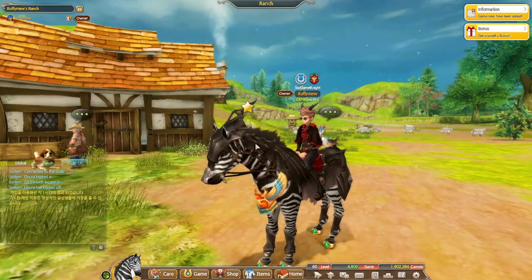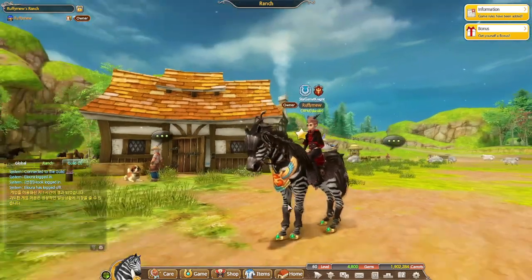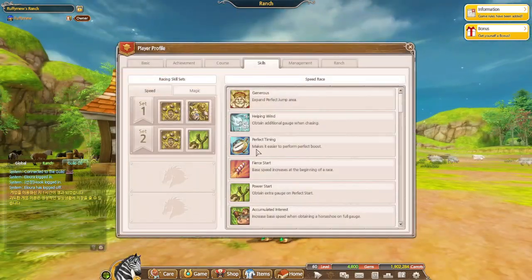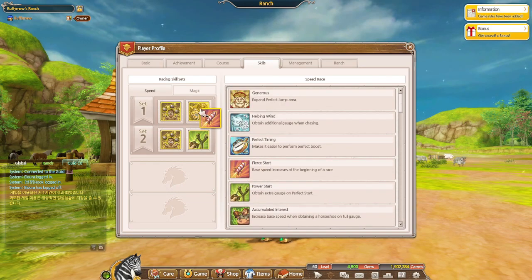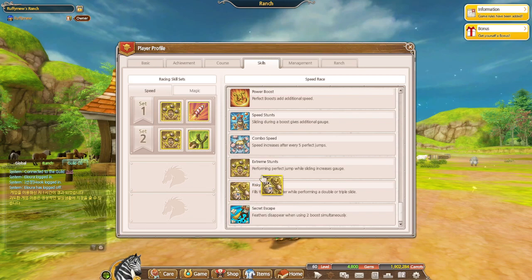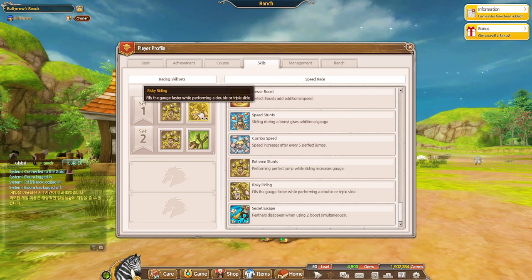We're also going to use normal speed armor, 10-plus on everything. Now for skills — I use a set of skills I've never diverted from. We're definitely going to use Risky Riding. Basically what this does is it fills the gauge faster while performing a double or triple slide, and since we're sliding a lot, that's great.